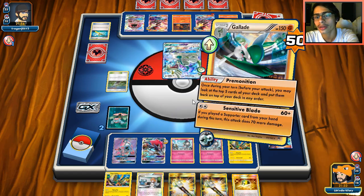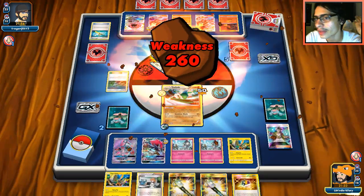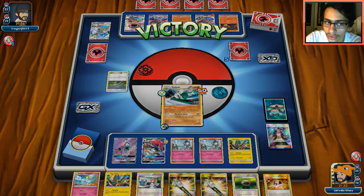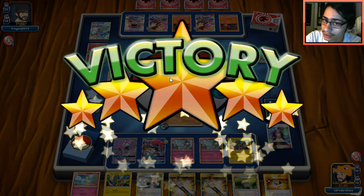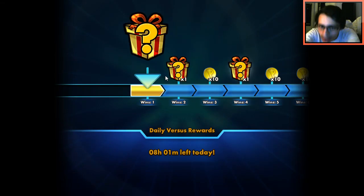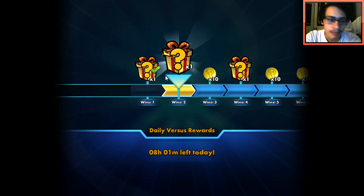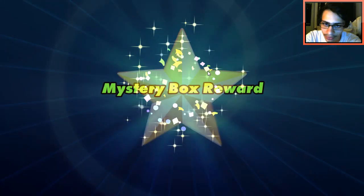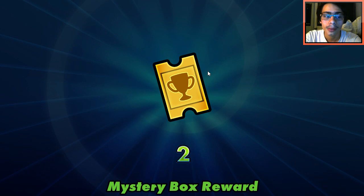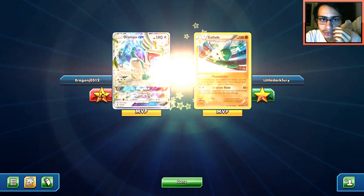We won quickly — we took a prize every single turn against Drampa. This is why I really like the Fighting type right now. We beat Drampa very easily, and that's why Fighting type is so good: Drampa, Raichu, Zoroark — any archetype like that gets clobbered. Let me take a peek at his deck. I'm very curious to try this Salazzle-Drampa archetype, it seems like an interesting rogue deck.